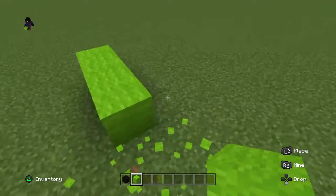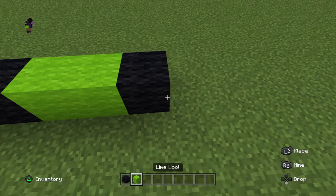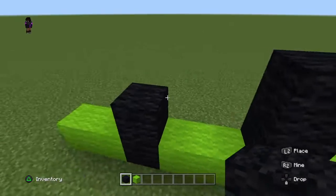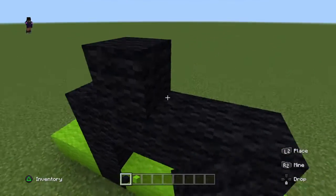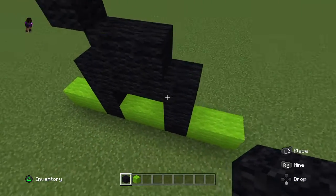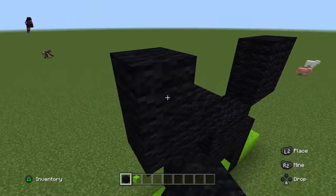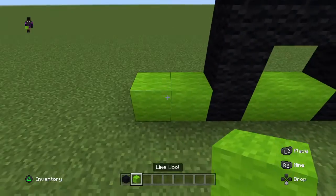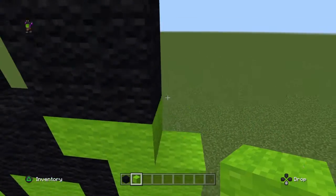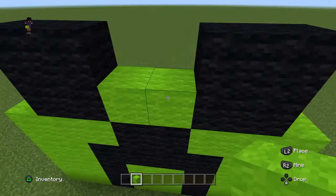We're going to be building a face. You do two blocks in, then this, then that. Then three blocks up, connect it, one more, then go up on both sides and make that. There — see? All right.